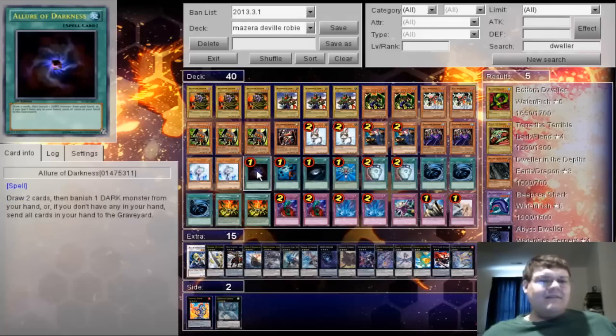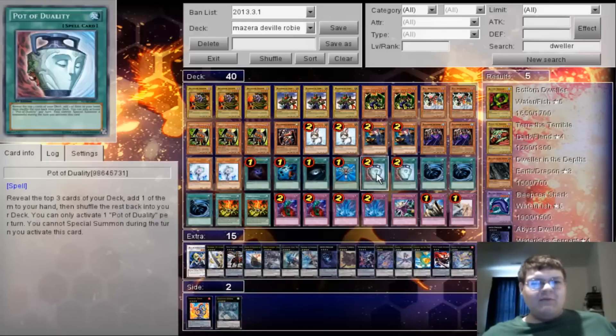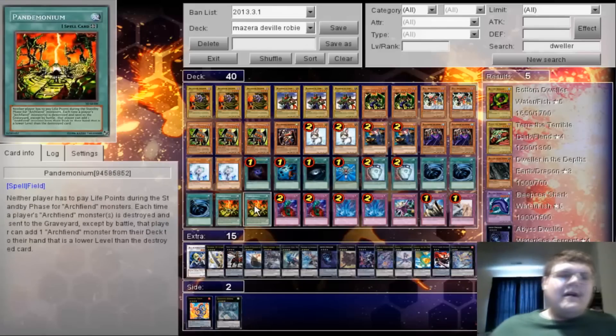On to the spells: Allure of Darkness, Heavy Storm, Dark Hole, Monster Reborn, two Pot of Duality, three Mystical Space Typhoon, and two Pandemonium.